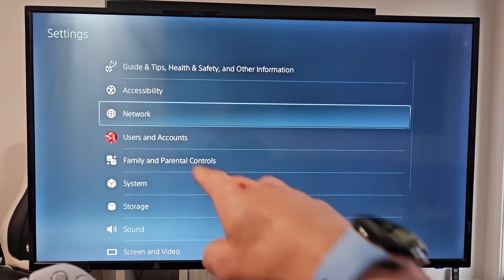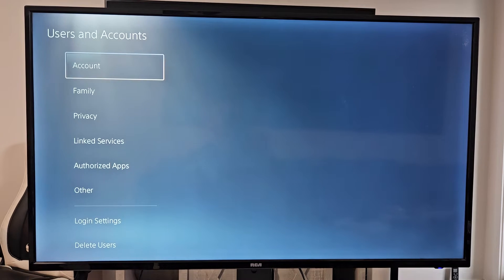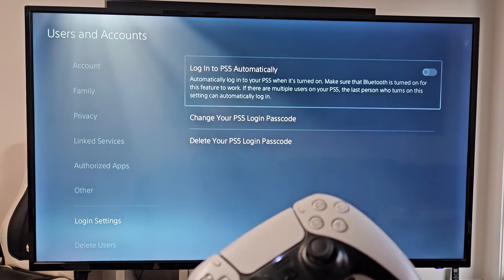From here, go down one to User and Accounts and select that. Now go all the way down to Login Settings — down, down, down. Login Settings right there. Select it.